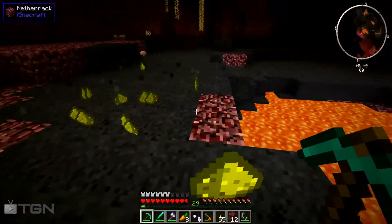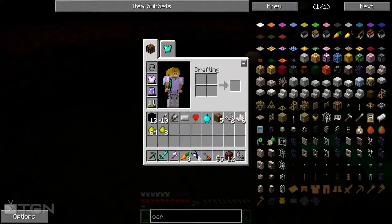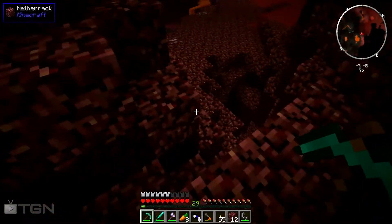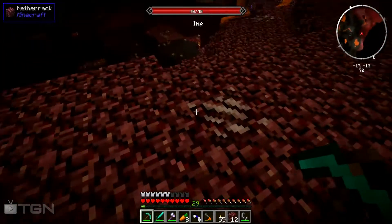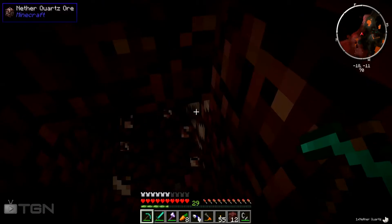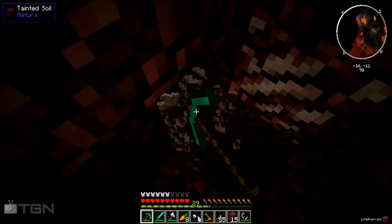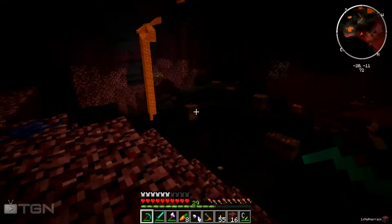I do need glowstone for some things with the Project Red transport system. There are two choices: ME Terminals or Project Red Transport. Both are efficient — with the ME terminal you have to be at the terminal, but with Project Red you can put a request pipe wherever you want and request stuff from anywhere in the world. I think I might want to go with the request pipe.